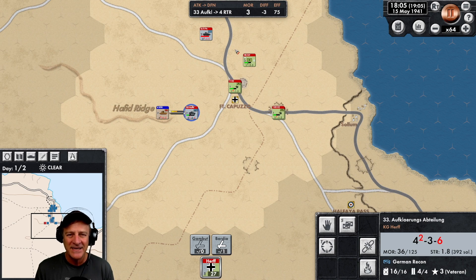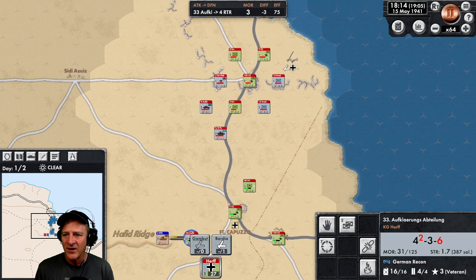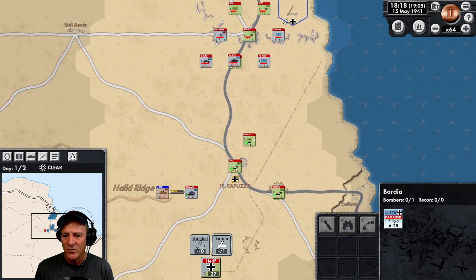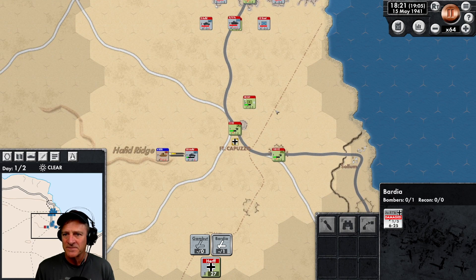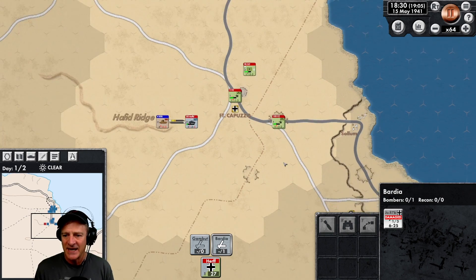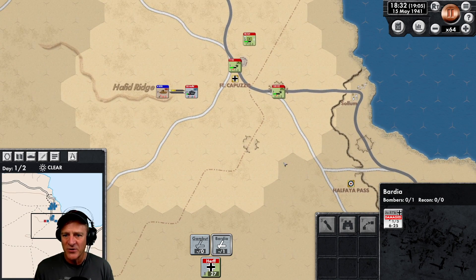I think the day ends at seven o'clock at night, so we've got about an hour left before the end of Day 1. Hopefully our aircraft — which is still damaged, we can see that in the bottom right — will come back and function tomorrow. We get an overnight rest; our units will recharge, and we'll bring them back into action. We'll see if we can withstand the British attack on the second day. So far, so good.